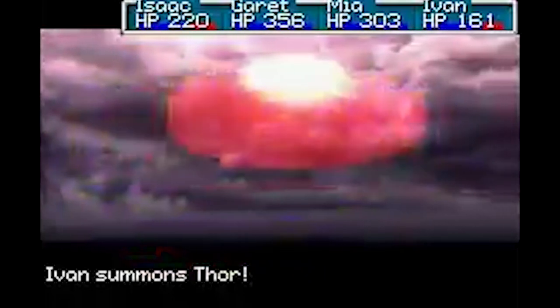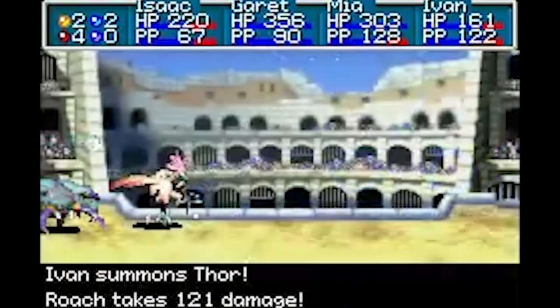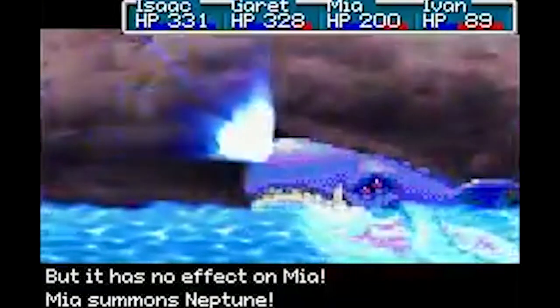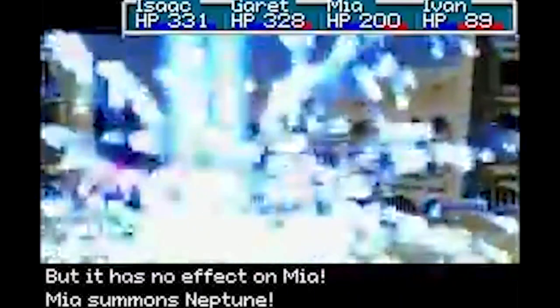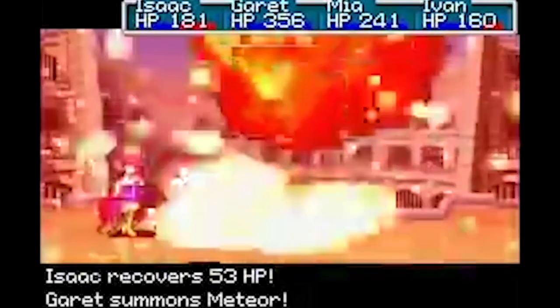We talked about Battle Network a couple of videos ago and how you had chips that would define your character build. Think of it that way — Djinn are like the master chip of them all, and you equip them onto your character. Each Djinn mimics an element within the world: Venus which is Earth, Mars which is Fire, Jupiter which is Wind, or Mercury which is Water. Upon equip, it would alter your stats, which allowed you to disrupt the class structure that we saw on the back of the map.